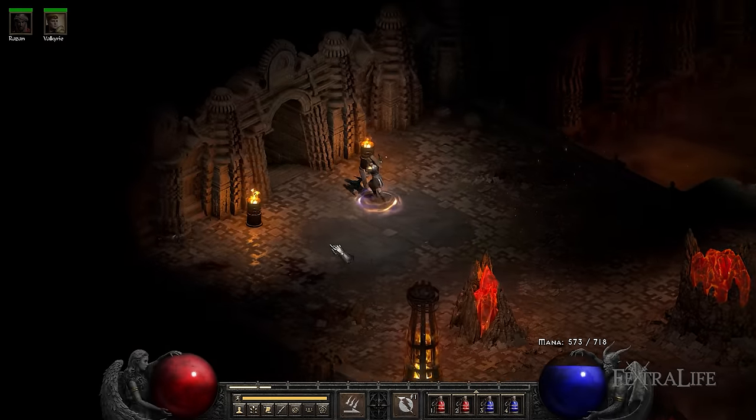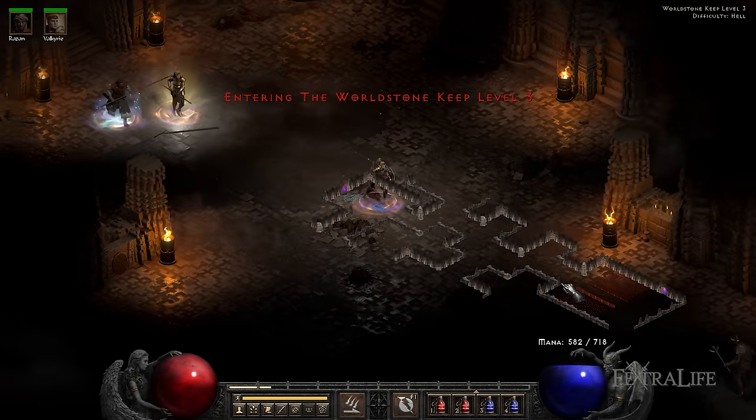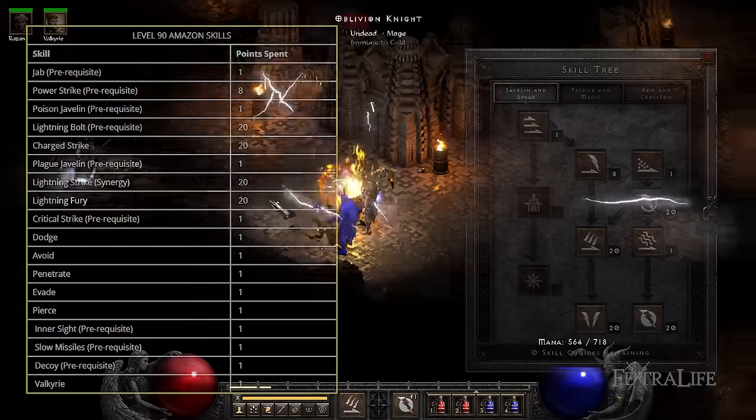At level 90, you should have 101 skill points to distribute — 89 from levels and 12 from quests — and they should look like this.